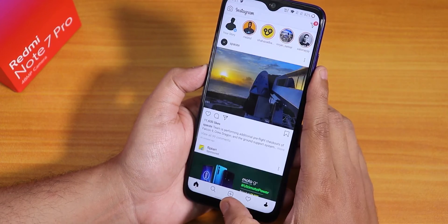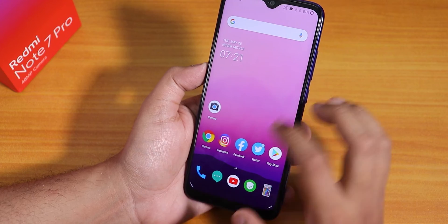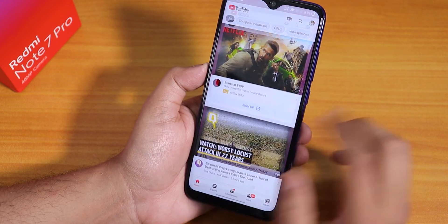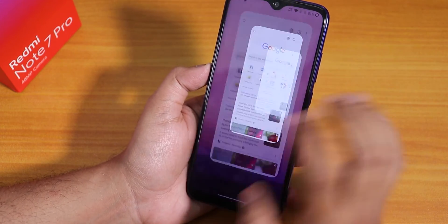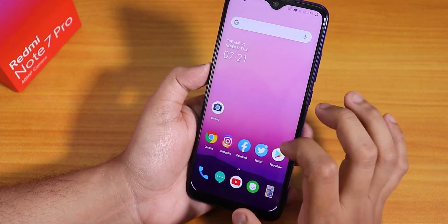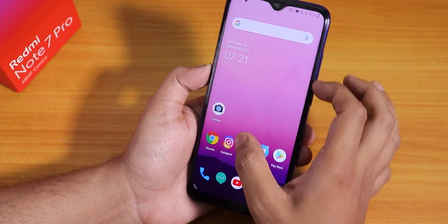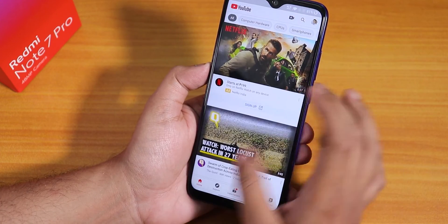Let's open Instagram, then Facebook — as you can see while opening apps there is a bit of choppiness. Let me open YouTube and Play Store, then open all the apps from memory again. There is some choppiness: I can't switch from one app to the home screen super fast, but all apps do stay in memory. Memory management is not an issue, but animations are a little choppy here and there.